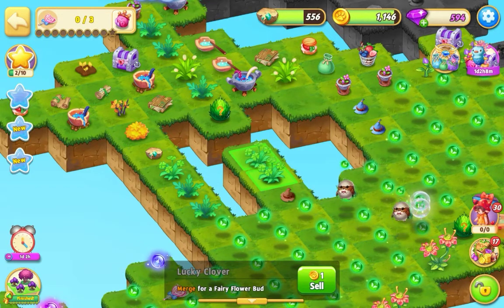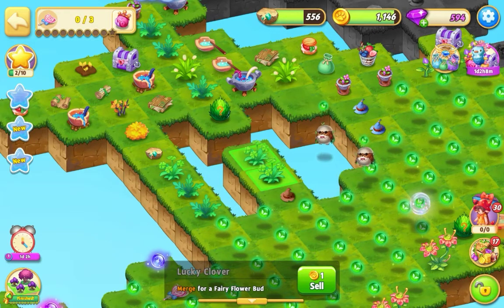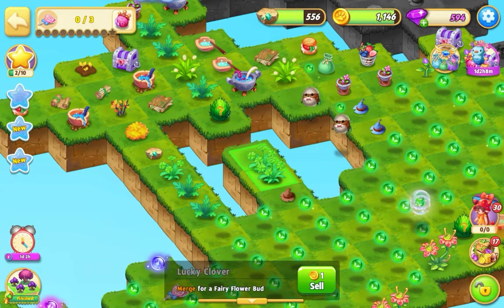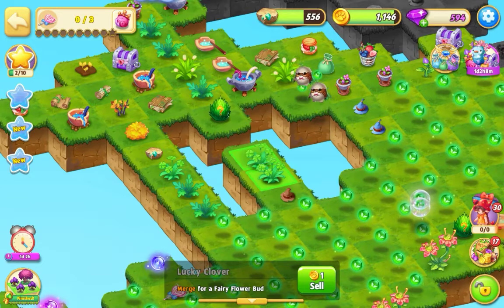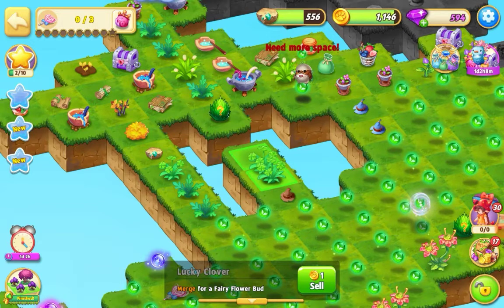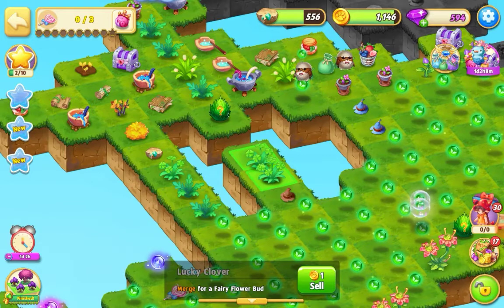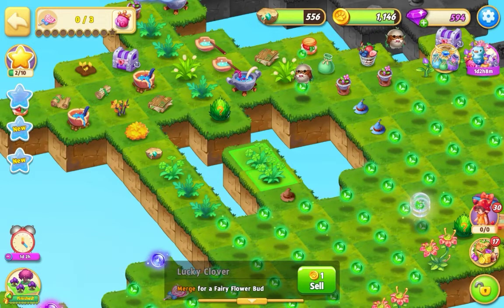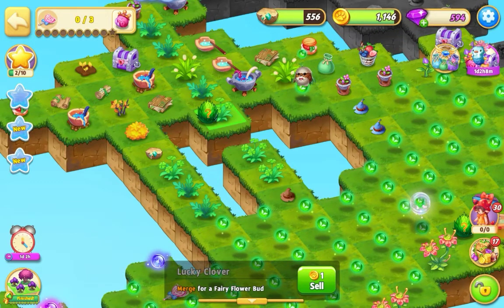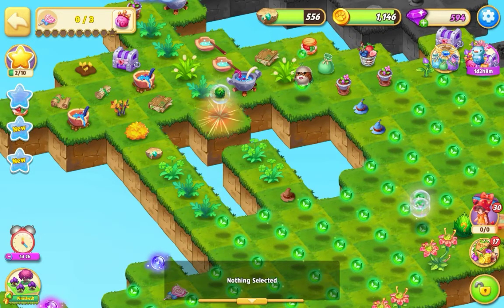I'm going to allow the elf to go over with the essence and drop it in the square. So it's dropped it now. There's nowhere for this item to go, so I'm going to go on the egg. If I put it there it will make a merge, so I'm going to put it up on the egg and drop it there and the egg will be bubbled.